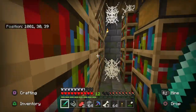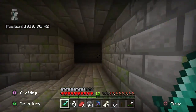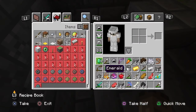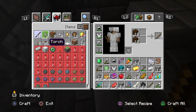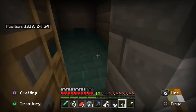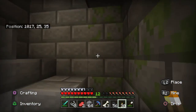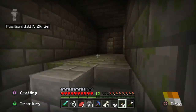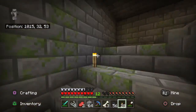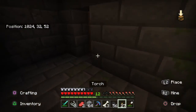Oh, there it is. Wow, I am beyond words. Frostwalker 2, Smite 4, Piercing 4. Holy crap. Can you put that on boots? Maybe it's kind of a thing where you apply it to whichever thing you apply it on, since you can't have a Frostwalker sword, but you can't have Piercing boots either.